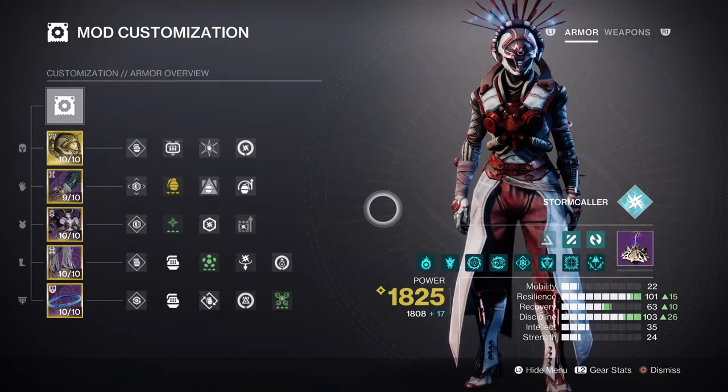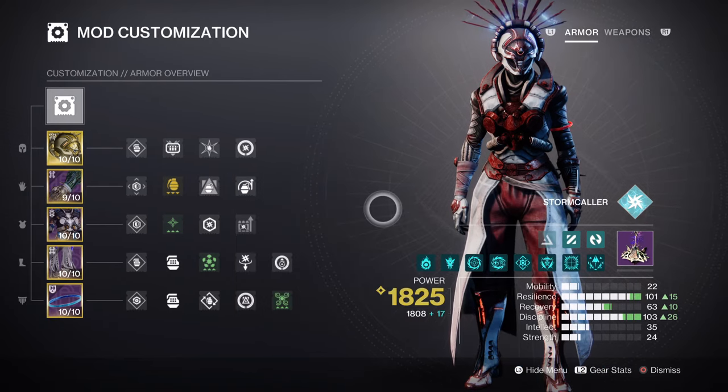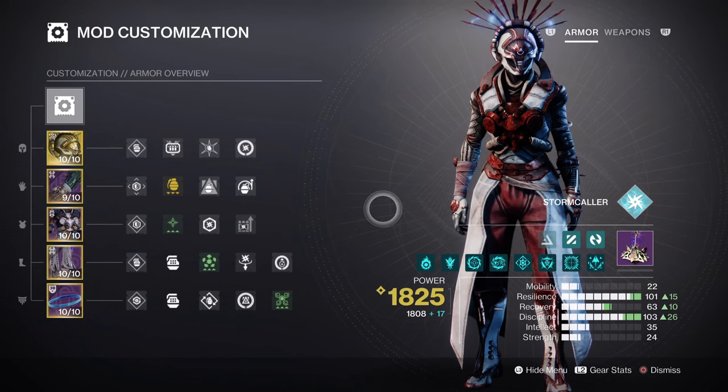For armor stats, both Resilience and Discipline will be the main stats to focus on. We also have Recovery at Tier 6 for a 1-minute 3-second cooldown on Rifts, which is helpful, but this will vary from player to player depending on mods and armor stats. I highly recommend Bolstering Detonation and Insulation mods to help further. Resilience at Tier 10 grants a 30% damage reduction in endgame content, enough to survive certain one-shot hits. If you have room, it's also recommended to add the Harmonic Resistance mod when facing arc enemies, as the 15% arc damage reduction will help you survive Boomer Knight hits more often.